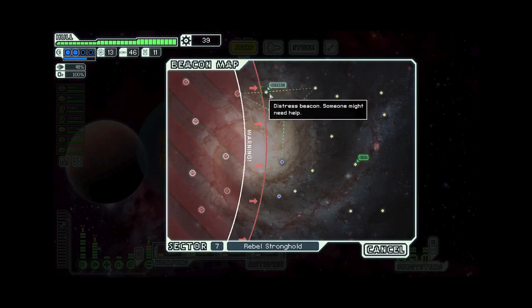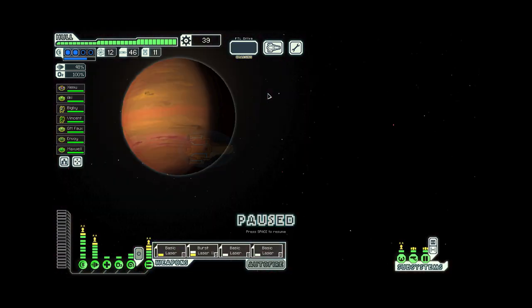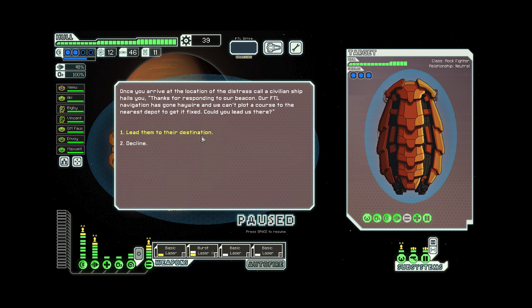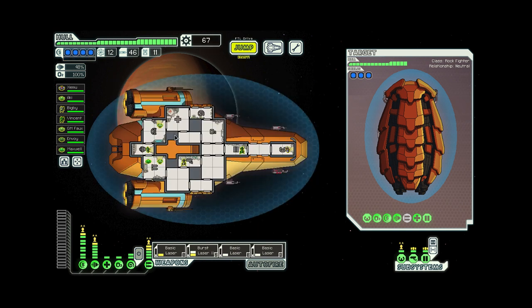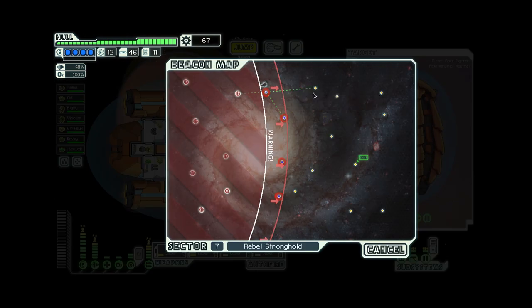A distress beacon — let's see if we can help out. A civilian ship hails us: thanks for responding to our beacon, our FTL navigation has gone haywire and we can't plot a course to the nearest depot. Could you lead us there? We'll lead them to their destination. Take this bit of scrap as a down payment. Upon examining your map, you realize you just won't have time and need to get to the Federation base — you leave the quest for another day. I feel sad about taking their down payment, but we needed it pretty badly, unfortunately.